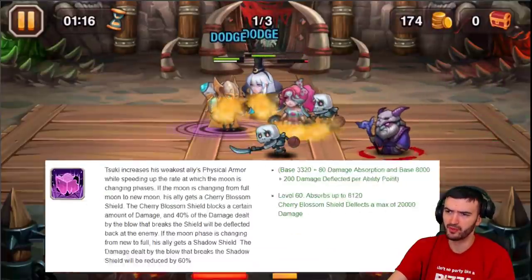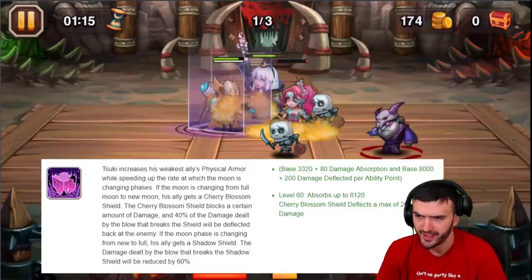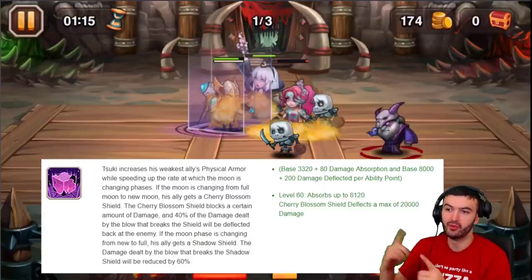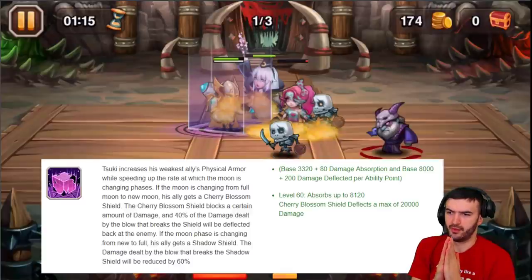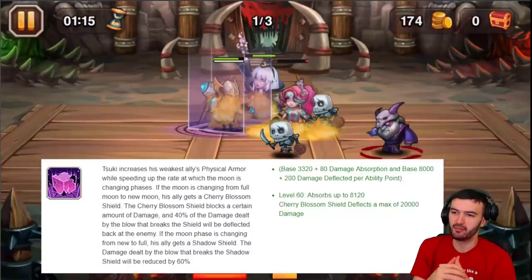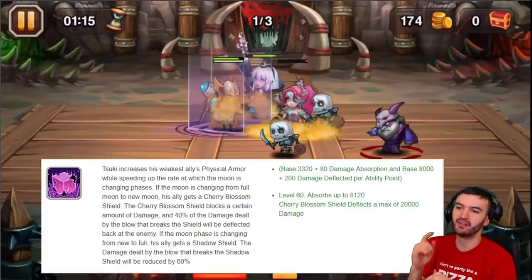Now he goes into his fourth ability, which is a little trickier. Suki increases his weakest ally's physical armor while speeding up the rate the moon changes above his head. Depending on what the moon is, it affects the ability. If the moon changes from full moon to new moon, his ally gets a Cherry Blossom shield. Full moon is when it's white, new moon is when it's black. The Cherry Blossom shield blocks a certain amount of damage and then 40% of the damage dealt by the blow that breaks the shield will be deflected back.